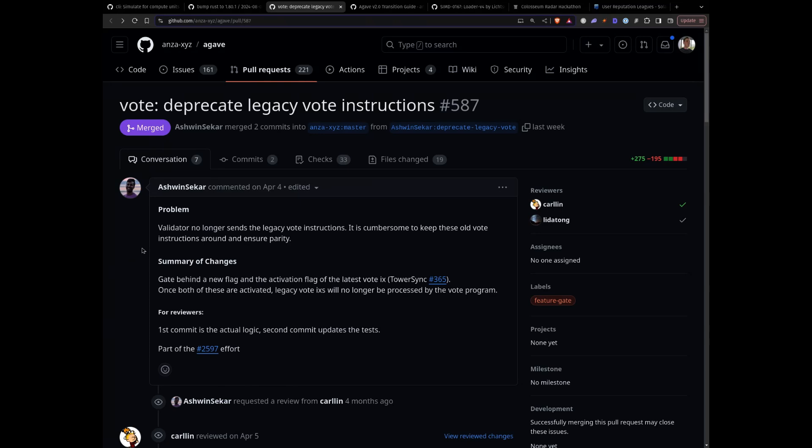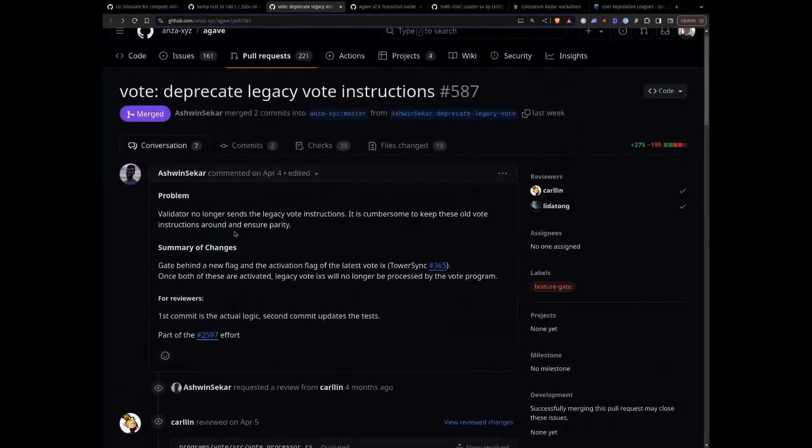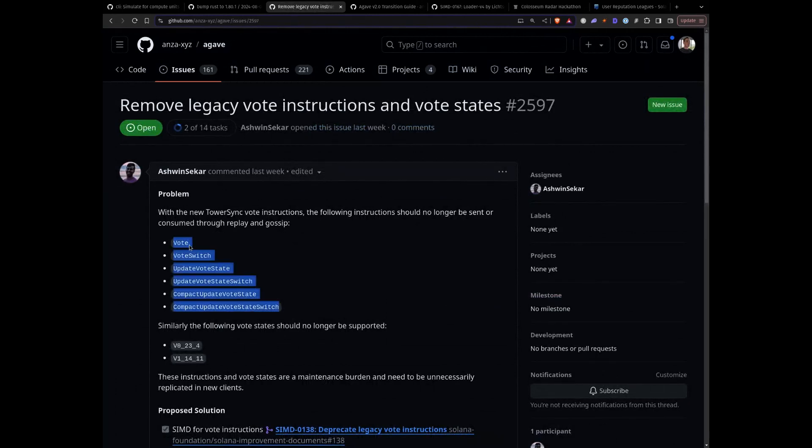And also I saw this Deprecate Legacy Vote instructions — can you point something into it? Yeah, so a lot of people have started seeing there's been a lot of deprecation, deprecated things being removed. There are several vote instructions on the vote program that have been deprecated or not used for quite a while because there are new instructions, but the old ones were actually not officially deprecated. So they've gone through and officially deprecated those vote instructions. You can see a full list in Ashwin's SIMD, where these specific vote instructions — if somewhere is calling this — once removed from the runtime, are going to start throwing errors, which gives a perfect segue into the Agave 2.0 transition guide.